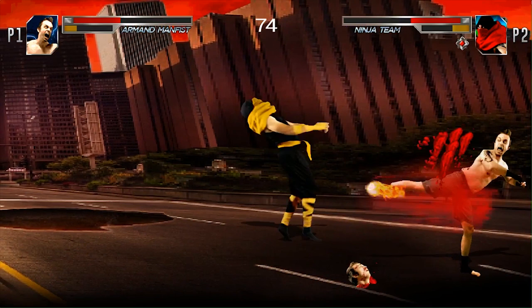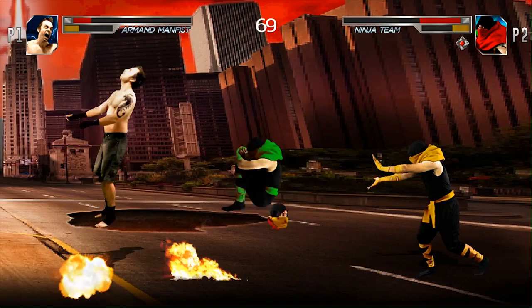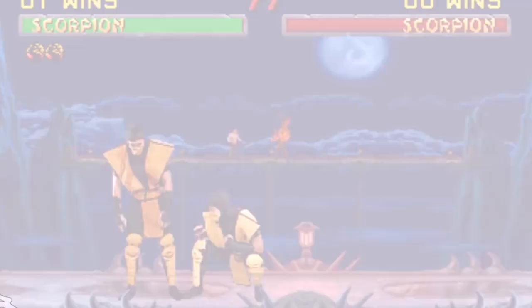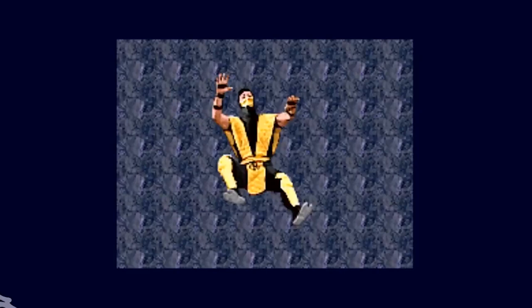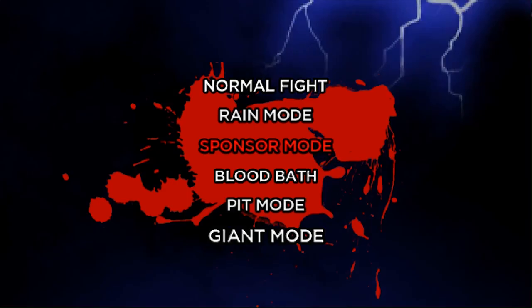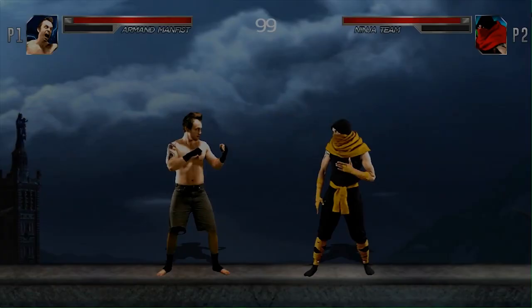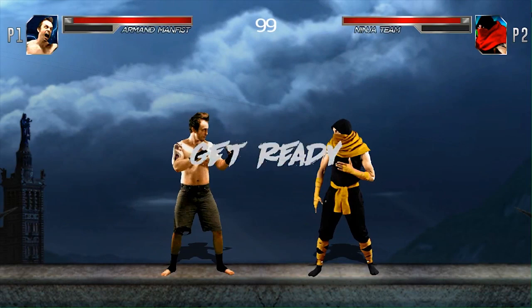But today we're going to be talking a little bit about one of our extra modes that you're going to get to play within Super Combat Fighter. It's actually just a simple modification on an existing, very popular stage in the Mortal Kombat series already, but it's really just insanely fun in its execution. This is Pit Mode. Pit mode is actually really simple — it's just about trying to knock your opponent off the side of the pit.